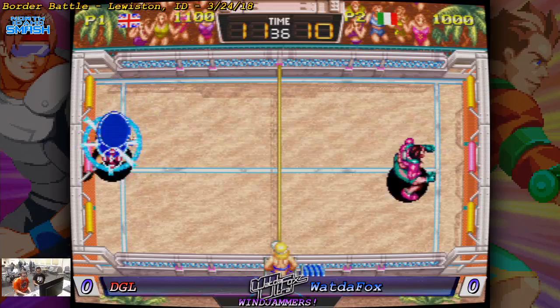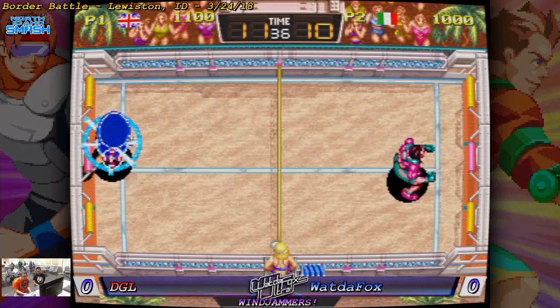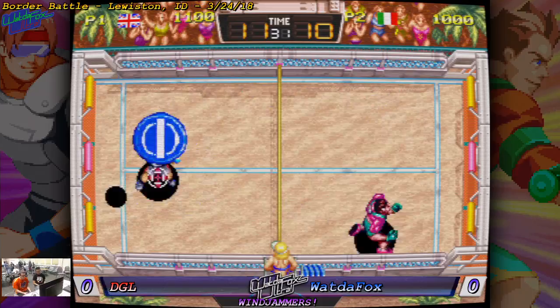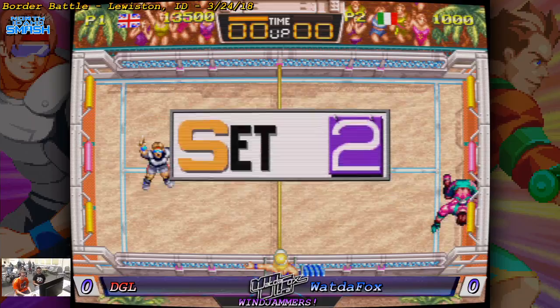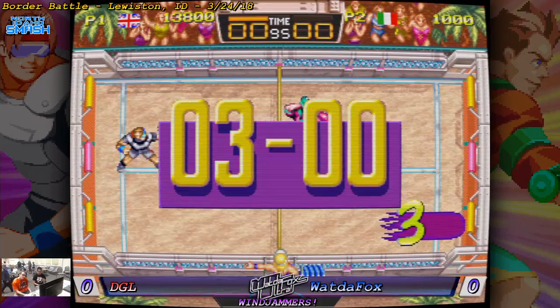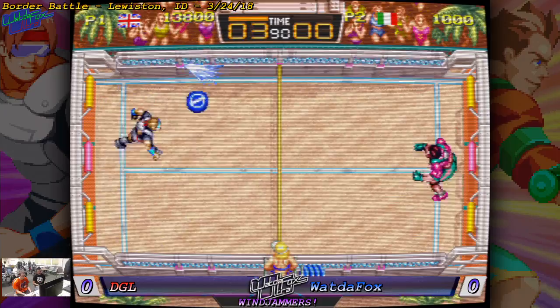Here we go — supers, curved, and diagonals. Another super, lobs. Right in the five. 1-0. Set two. Fox going for the return, got diagonals, throwing around. Got super, curve — knocks Taz right in there. Taz with the super, going with the curve. Instantly returned into straight shots. Super — instantly returned, knocks him out but he's able to get back. Straight shot into three. 2-0.